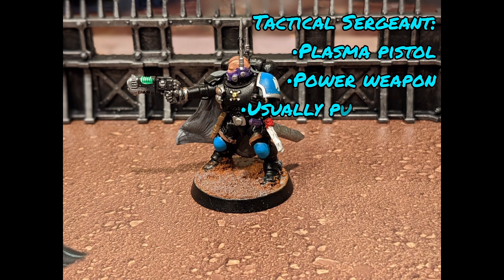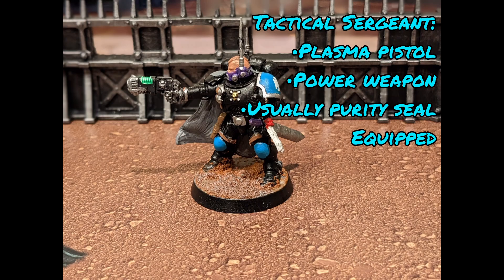Starting off, my leader is Sergeant Nero, equipped with a plasma pistol and a power sword. The plasma pistol is phenomenal for firing multiple plasma shots throughout the game rather than just one time like the combi plasma. I run it on the standard setting for AP1 and solid damage, but supercharging it really comes in clutch — especially when you use the purity seal equipment piece to re-roll failed ones. I gave him the power sword for the Lethal 5+ rule, which generates critical hits on 5s and 6s rather than just 6s, making him more defensible against opponents with Power Fists or similar weapons.